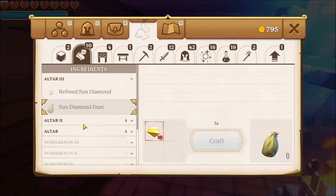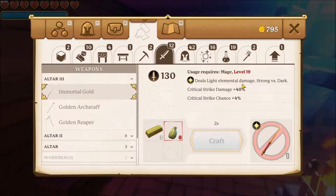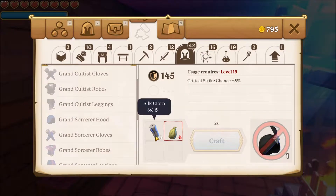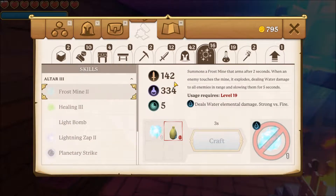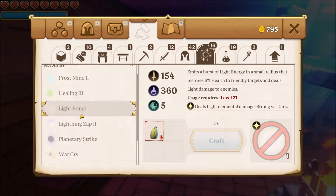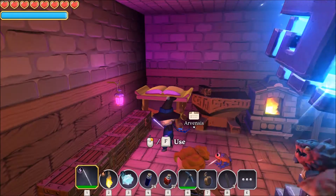Diamonds — never found this. Let's see what we can do. Use light elemental damage. Nice. Gun, tool, fist, sun diamond, and shield cloth. So sun diamonds are what we need. Healing three, Frostmine two, Light bomb, Planetary strike — targets an area for an explosion. Warcry. There is a lot to do.